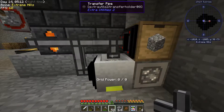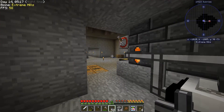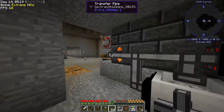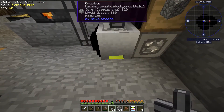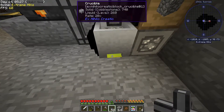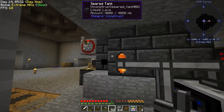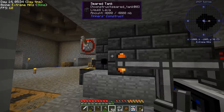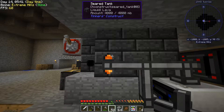We have automated lava. We have automated stone going into the crucible to generate our lava, which is using this 20x Eulerium block to generate. We're easily going to be able to serve up whatever we need for the smeltery.